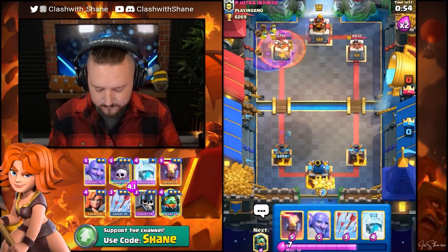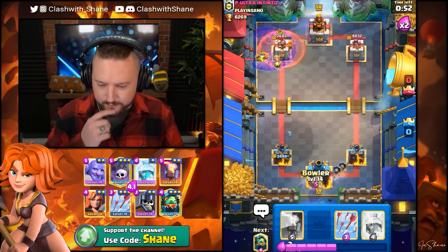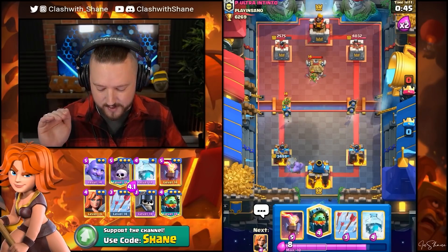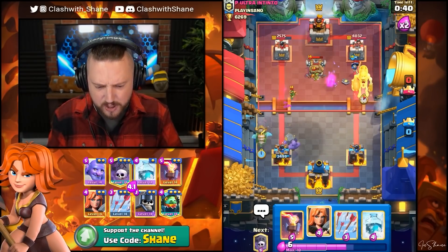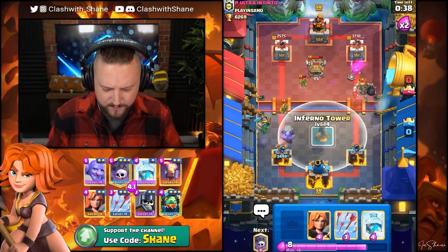Guards back here. I'm gonna get a Buller going on the left lane as well. All we need is Double Inferno, a Buller on offense, a Graveyard, and then Freeze — we just destroy absolutely everything. So far, all I've really been trying to do right now is just play defense, and I think we've been doing a pretty good job of that so far.